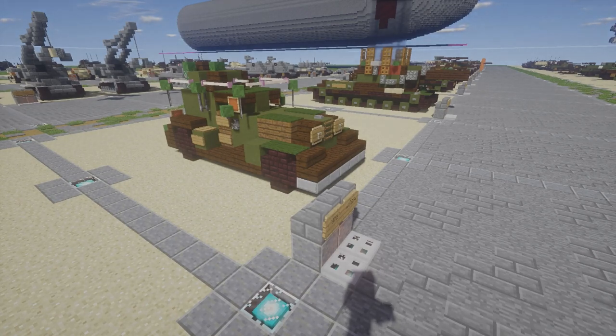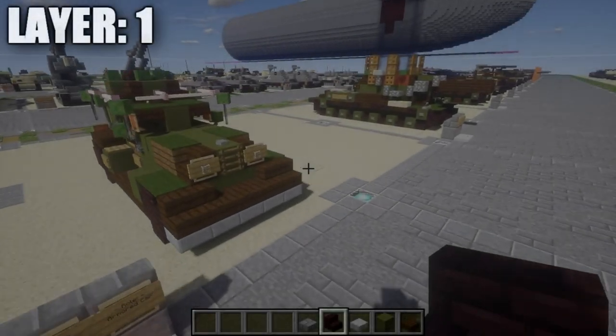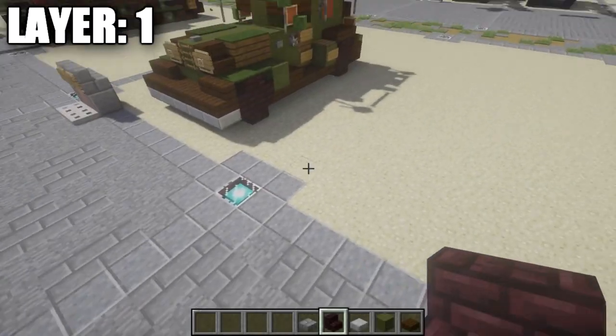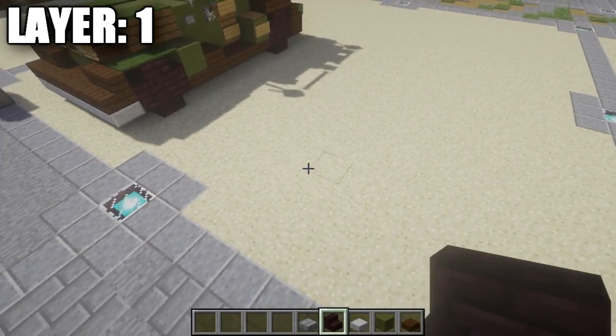Anyways guys, that's going to do it for the overview. We can go ahead and move into the tutorial starting with Layer 1. For Layer 1, we're going to start off by getting our wheelbase set up, and then we'll be able to move about and get everything done.